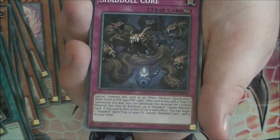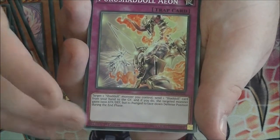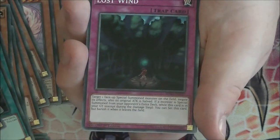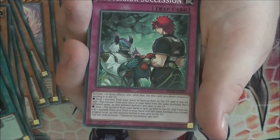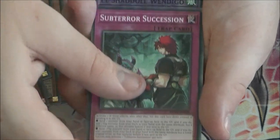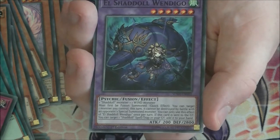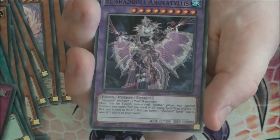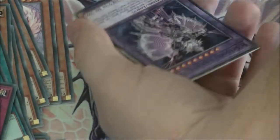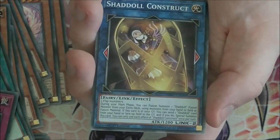For traps we have Shaddoll Core, Sinister Shadow Games, Pure Shaddoll, Aeon, Lost Wind, Unending Nightmare, Necrofusion, and Soptera Succession. Then for the extra deck we have El Shaddoll Wendigo — I don't think anybody plays this in Shaddolls but who knows, maybe they will now. We have El Shaddoll Aeon Tilis, and finally we have the Shaddoll Construct Link Monster.